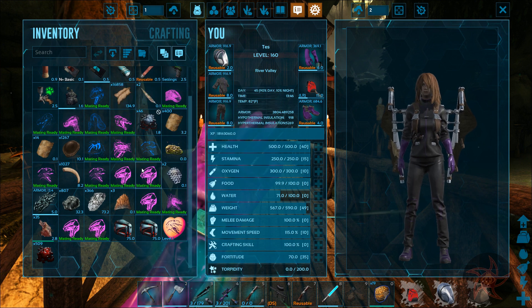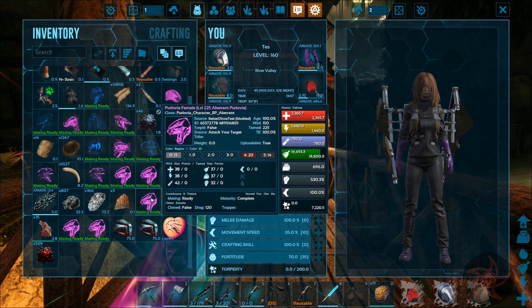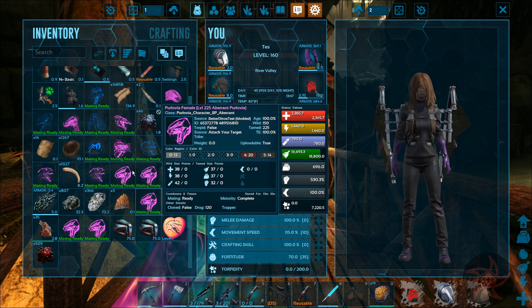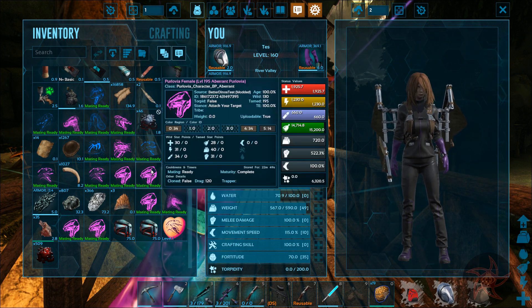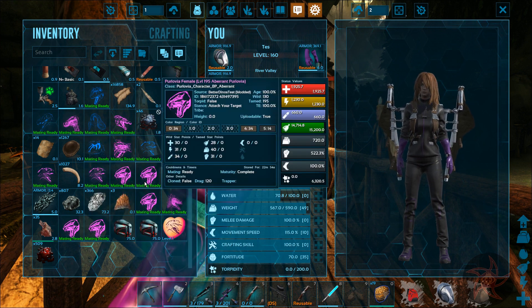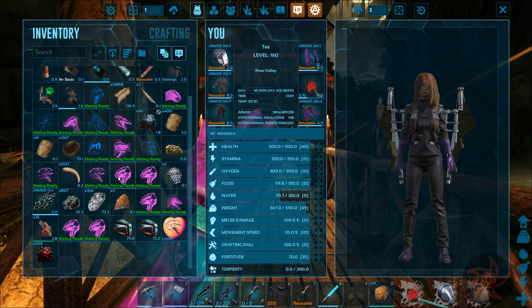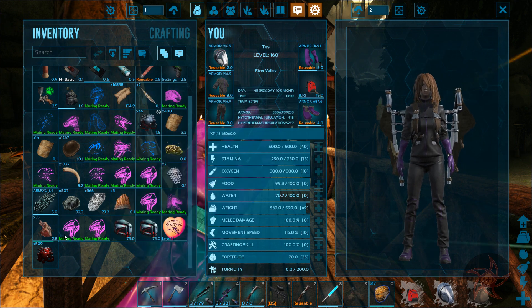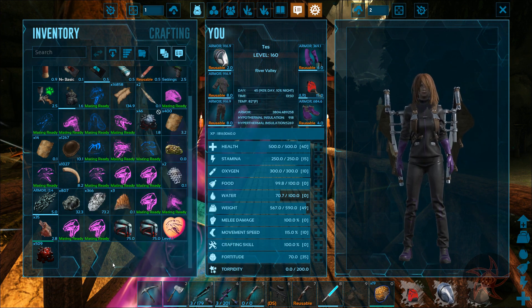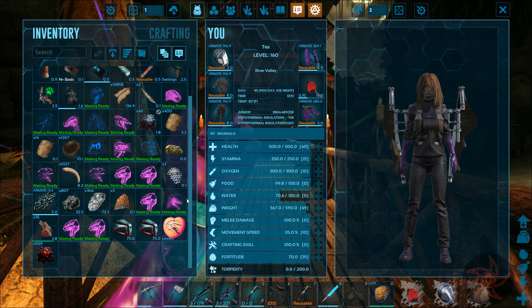I just realized all the Perlovia I tamed were female. So my high health so far is what, 39 points. Melee is 36. Yeah, really not worth it. And then a dialogue got involved while I was trying to tame up this Perlovia, and yeah, things happened.